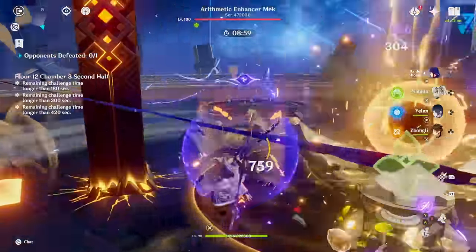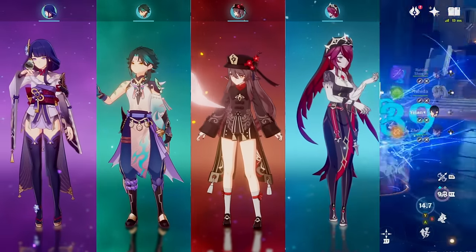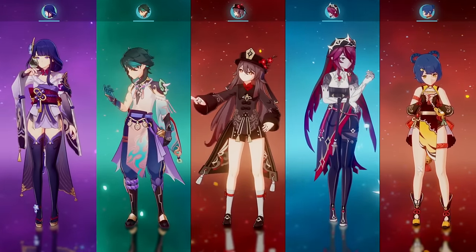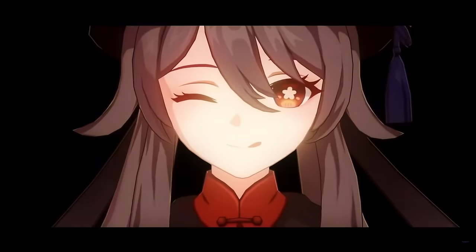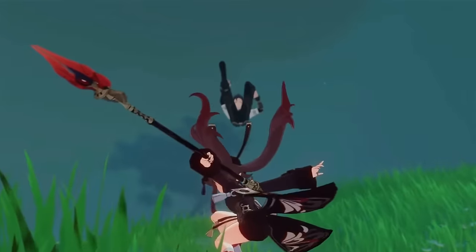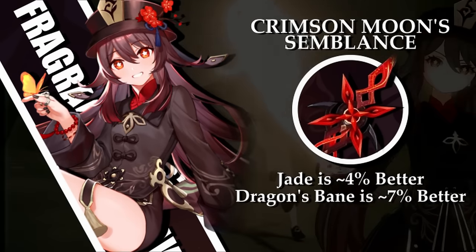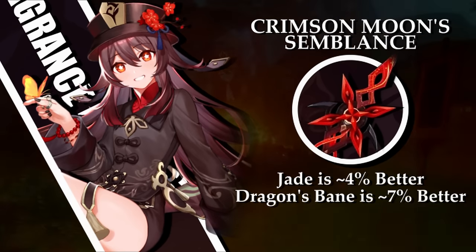Currently, the best units that could use this weapon are Raiden Shogun, Hu Tao, Zhongli, Rosaria, and Xiangling. Of these, the one that benefits the least from attack stats and wants a healer the least is Hu Tao. You would think that this would put her in the perfect position to use Crimson over Primordial Jade Wing Spear, but even when considering these things, Primordial Jade Wing Spear is still better than this weapon by about 2%, and it can become even better when we include a healer — as Jade surpasses Crimson by about 6% in that case.